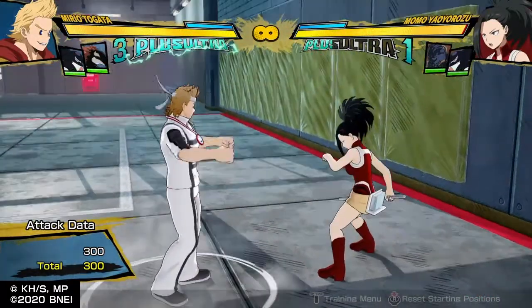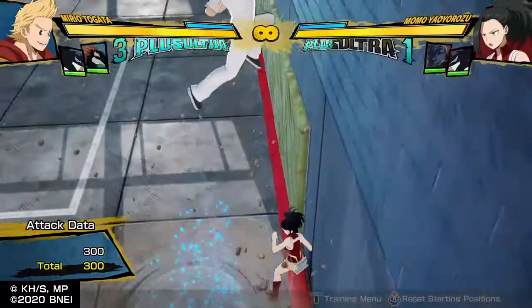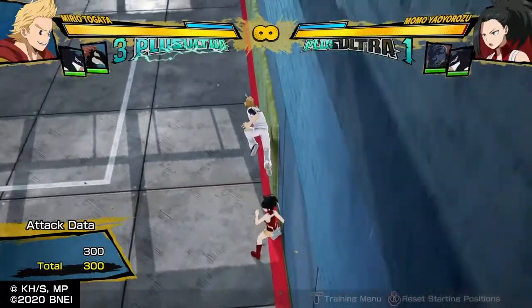Be very aware: if you do not cancel or dash cancel when you hit someone's shield with tilt quirk one, you will get punished. This is very punishable by someone jumping and attacking you, so make sure you keep that in mind if you have nothing to back you up like an assist or anything.